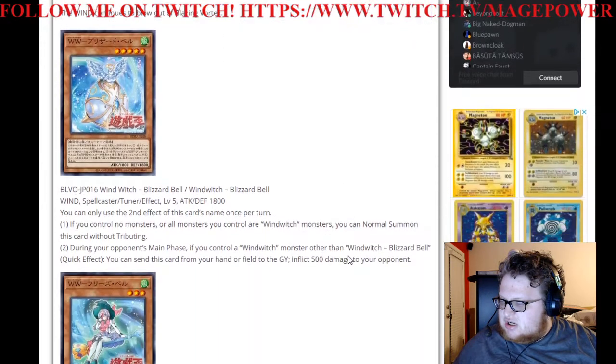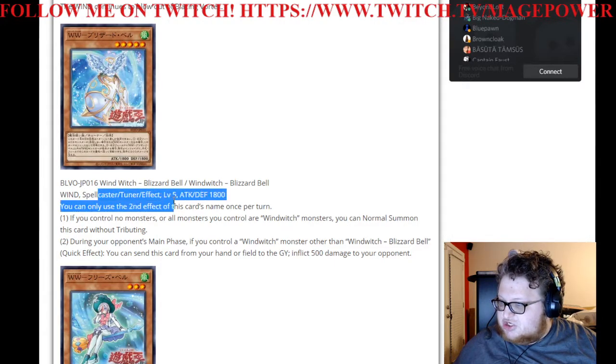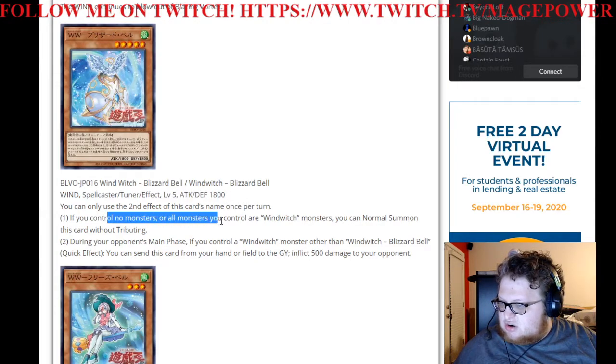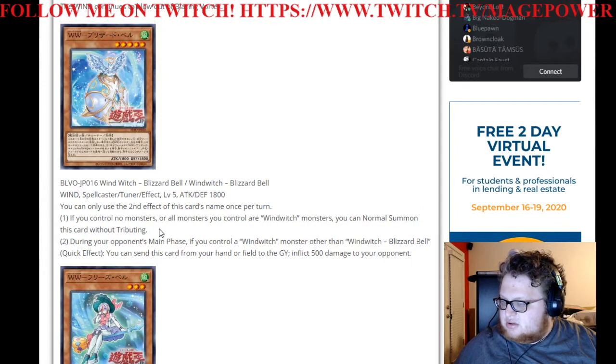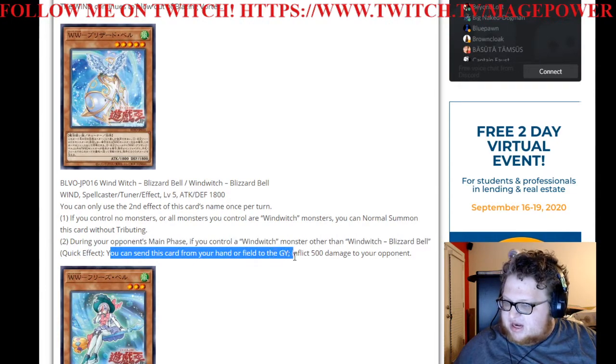The first monster is a Level 5 Wind Spellcaster Tuner effect, 1800/1800. If you control no monsters or all monsters you control are Windwitch monsters, you can normal summon this card without tributing. During your opponent's main phase, if you control a Windwitch monster other than Blizzard Bell, quick effect: you can send this card from your hand or field to the grave and inflict 500 damage to your opponent.